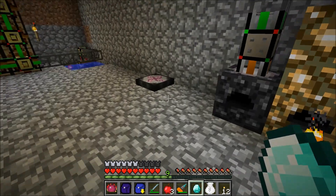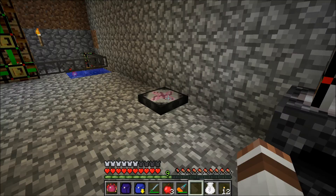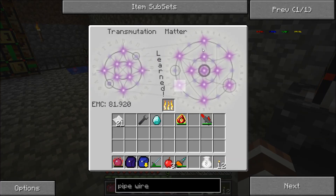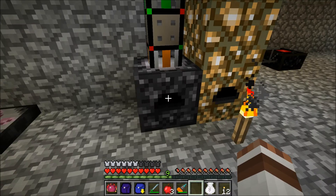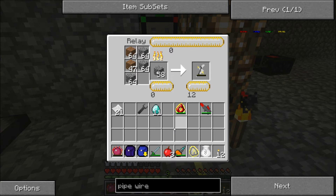Right now I'm going to grab myself a diamond, learn it through my transmutation table, and I'm going to transmute some. I know you guys are going to freak out because I transmuted some diamonds, but I don't care — I really, really need some diamonds, and I'm going to transmute them. That's how I do it, and that's how people get diamonds, logically.